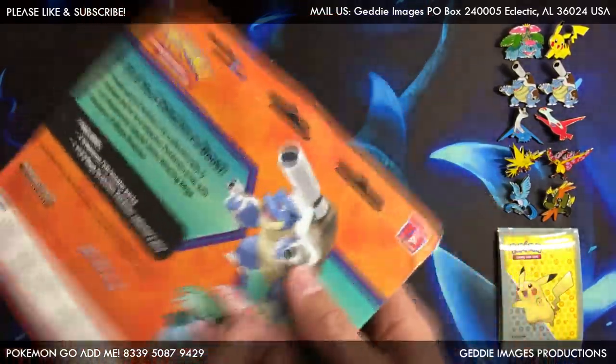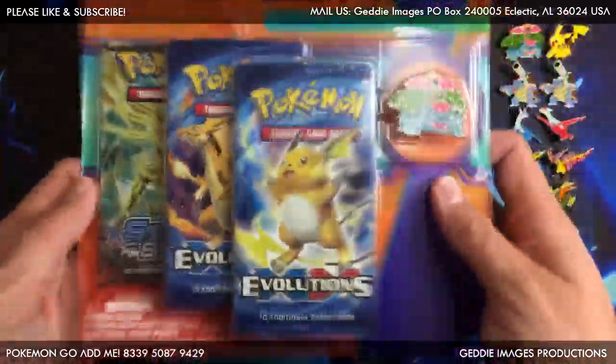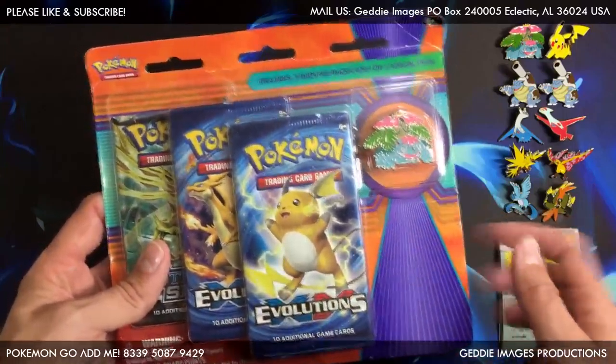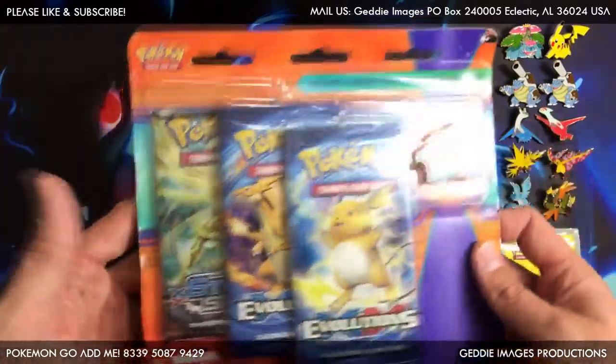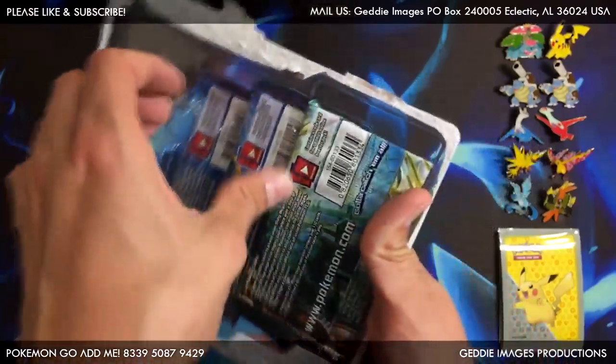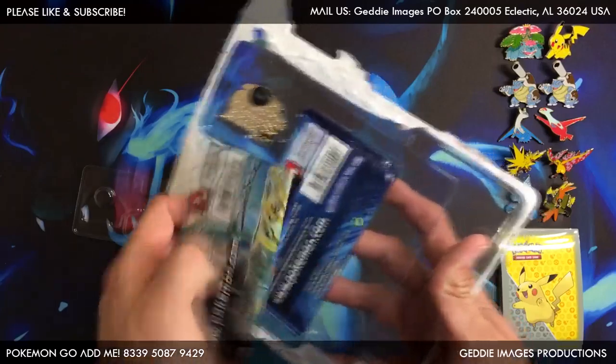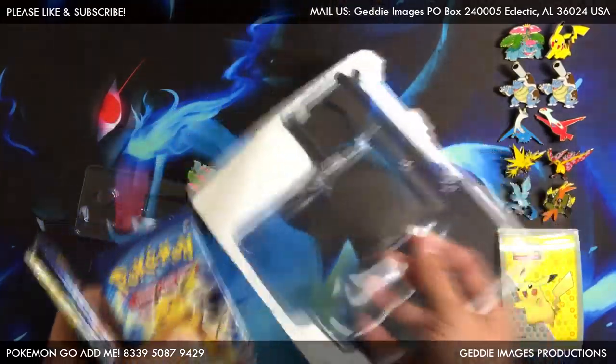We are opening a sealed blister. I have two booster boxes but I want to keep them sealed — I got them at a deal. I'm trying to pull everything else I need because I don't need much, just a few full arts. I'm trying to get them out of these blisters that are like $7.99. I've got one more of these and I'm gonna try my best to get some new stuff, and they're at the pin.